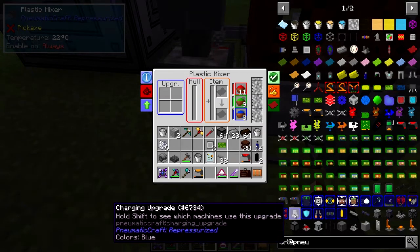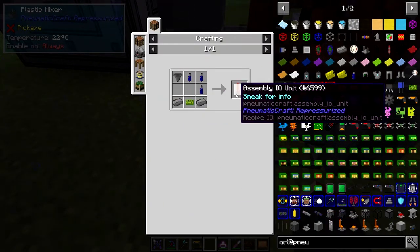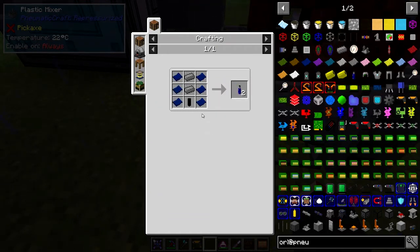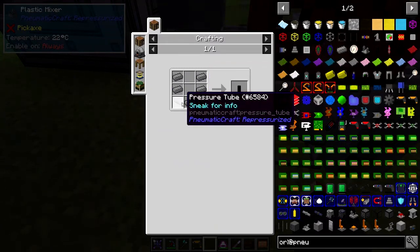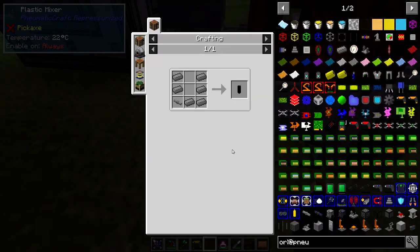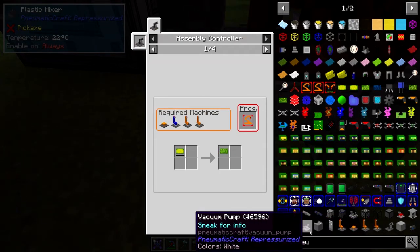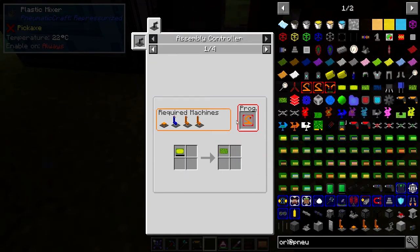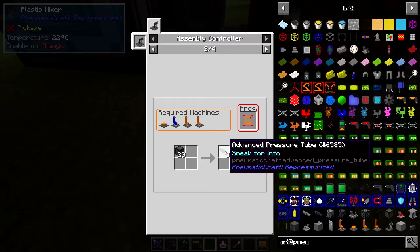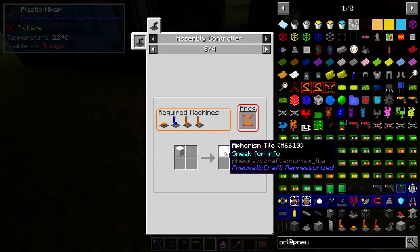I've got lots of plastic to play with which is good, because the next thing we're going to do is build the assembly stuff. That's not too expensive except for these bits where you need six pieces of plastic for two — three for each one — and then you need a cannon barrel, which again needs quite a lot of compressed iron. The reason we want to do this is — if we look at the laser — we can make PCB unassembled PCB boards, advanced pressure tubes, and amorphic tiles which allow you to write text at any size and scale.